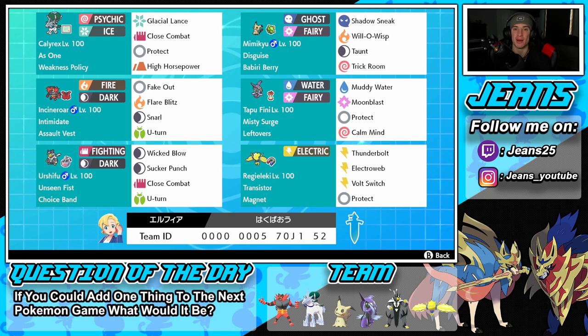Next to Calyrex we have Mimikyu, and this Pokemon can set the team up for victory — especially because it has Trick Room. It's got the Sitrus Berry as its item. Shadow Sneak for first-turn priority, Will-O-Wisp to burn physical attackers, Taunt to stop opposing support mons, and Trick Room to set up. The one thing I'd change is probably the item — I'd rather give it the Mental Herb so when it gets taunted it can still function.